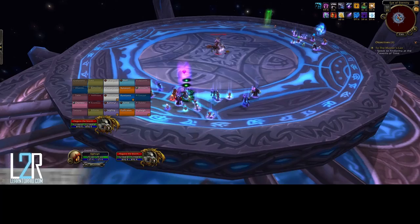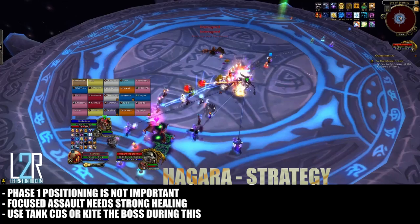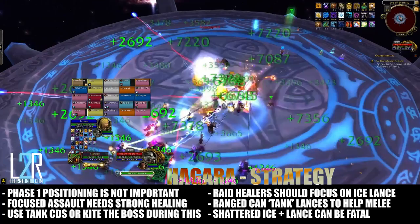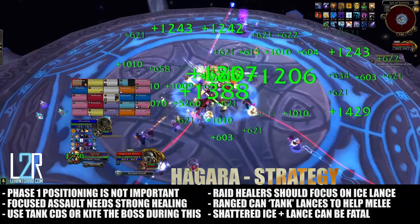Positioning in phase 1 isn't too important. Make sure to assign dedicated tank healers who must keep the tank alive throughout Focus Assault. It may be best to use tank cooldowns during this to ease the healing, or even to kite the boss using ranged taunts. Raid healers will need to focus on keeping players alive who are focused with Ice Lance. Ranged players can essentially tank the Ice Lance by standing in its way. Shattered Ice can prove to be a fatal combo if it lines up with Ice Lance, so keep players topped. As of testing, the ice blocks did not do splash damage.